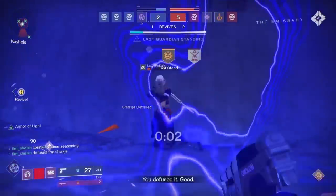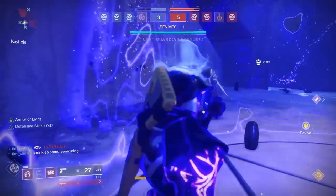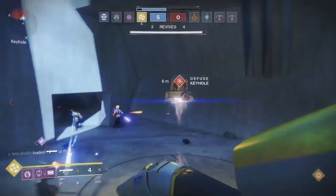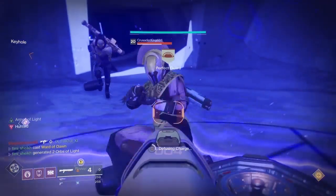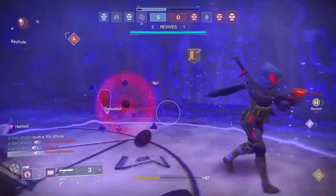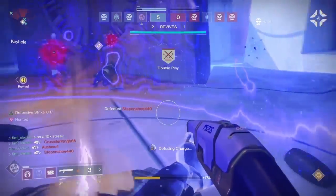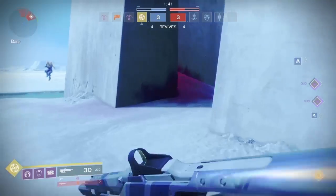Even if the enemy starts punching or shooting me, unless they do enough damage to kill me outright, I can just keep diffusing the bomb. Here they're attacking me and it's very difficult for them to stop the diffusal. He's pushing me and I'm just diffusing whilst getting kills.